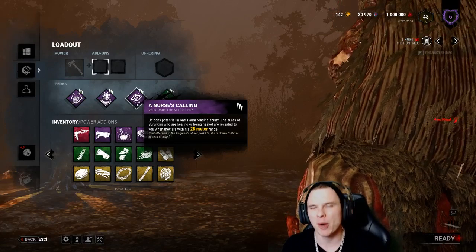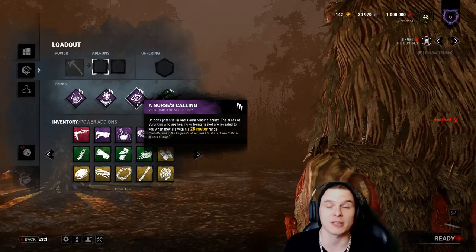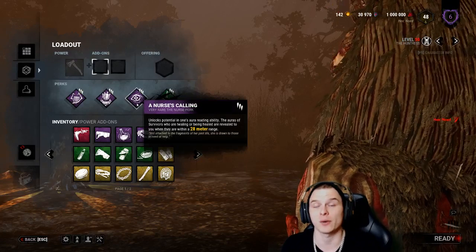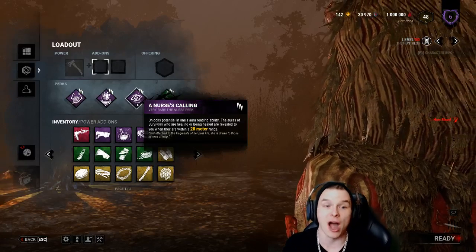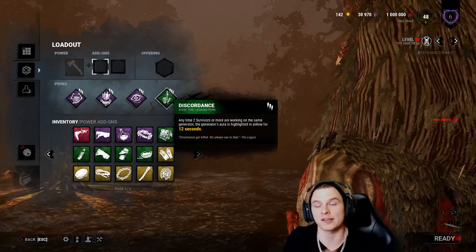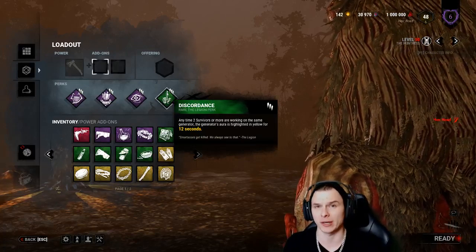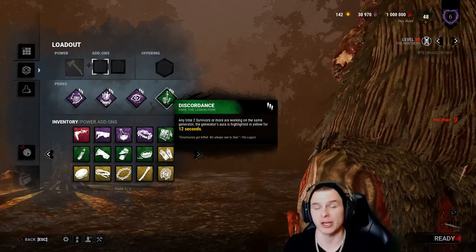A lot of people might laugh at Enduring on Huntress, but until you understand when to respect the pallet and pull up a hatchet versus walk through, you'll get bullied hard. That is your biggest weakness as a Huntress - she can be seen over many jungle gyms, and her pinpoint directionable lullaby makes her easy to counter for survivors who know what they're doing. We could replace Nurse's Calling with Pop Goes the Weasel.